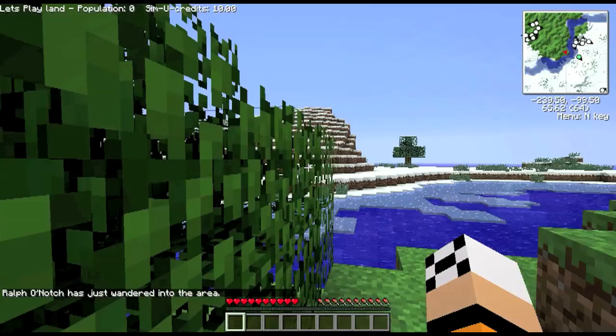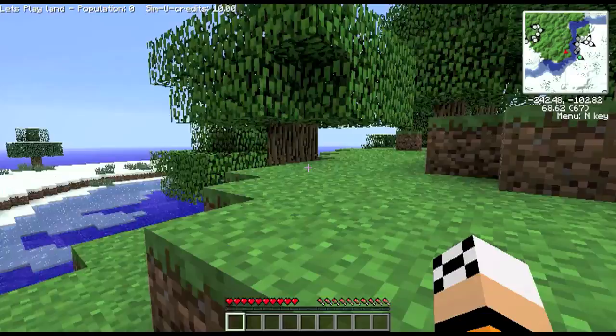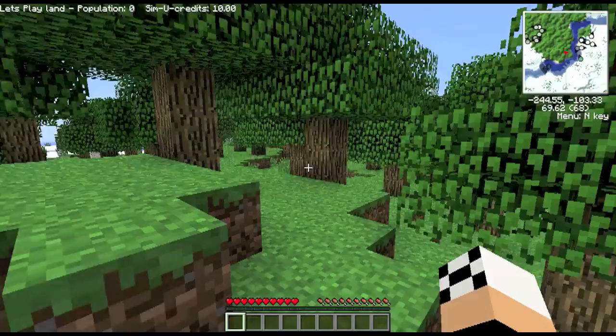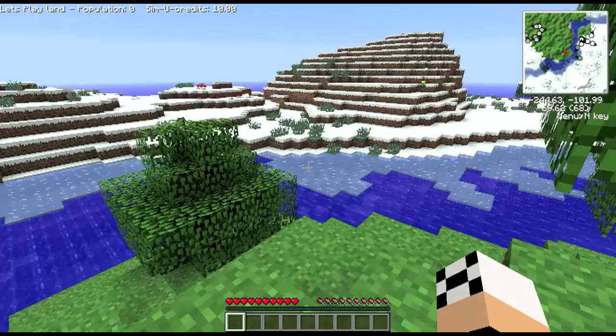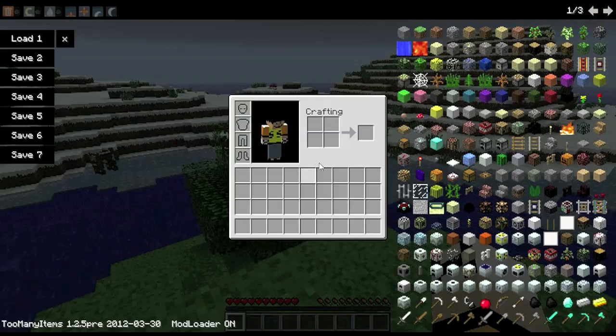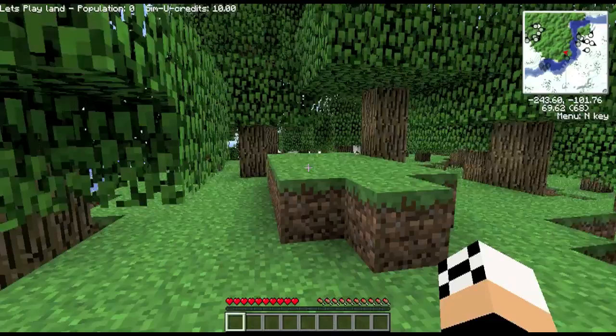Ralph O'Notch has just wandered into the area. The first part of the game is really just vanilla Minecraft — you've still got to get resources, so you won't really use the folks straight away. Let's have a look around. I'm not running any other mods apart from the map in the top right. I'm using IndustrialCraft but I won't be using any of it. First thing is you'll need resources.